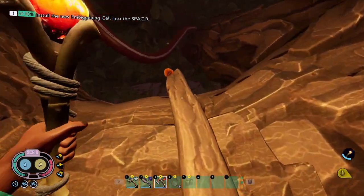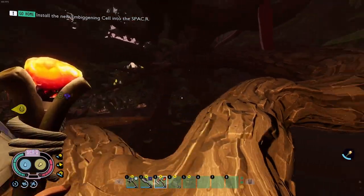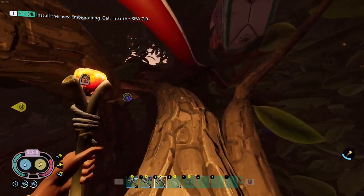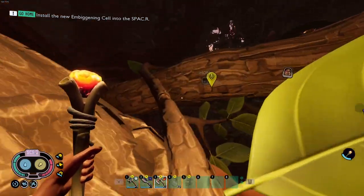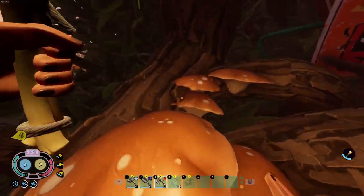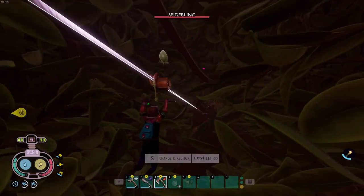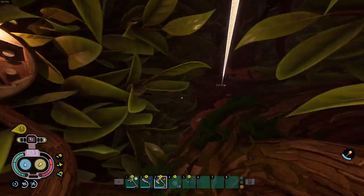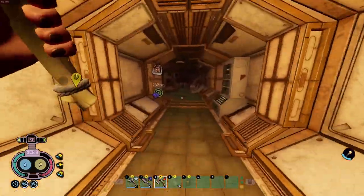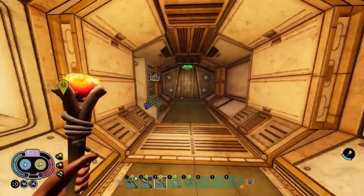If you haven't found the resource scanner yet, it's a very useful tool that lets you find any bugs or resources throughout the yard. Head up the branches in the hedge lab and it's the first door on the left - it usually has some science in front of it. Run through, kill a couple robots, hit the lever in the back, and that unlocks the resource scanner. You can access it from any science station in the entire backyard.